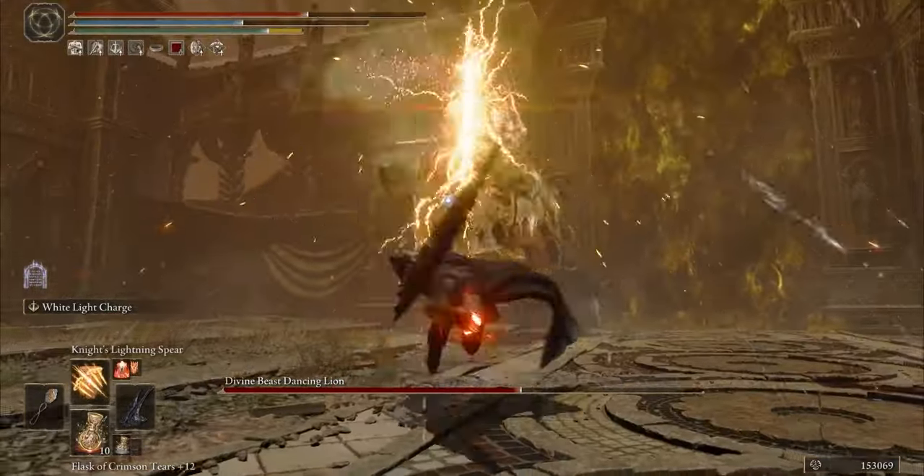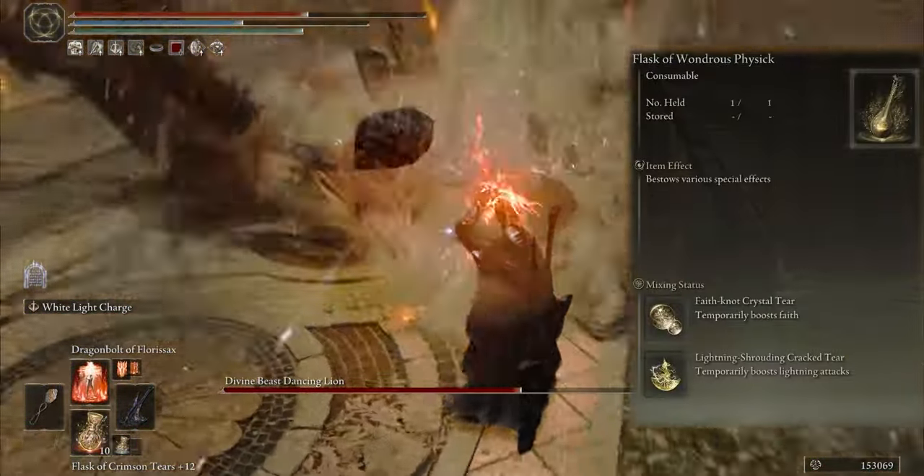For the Flask, I mix 2 statuses — one to boost poise, and the next one to boost lightning damage.